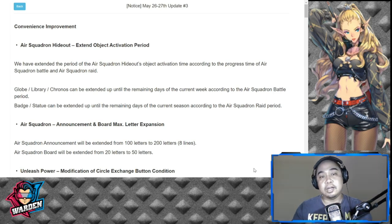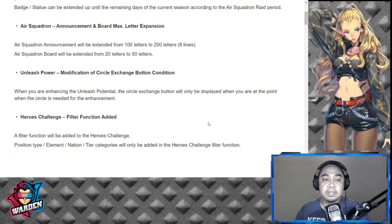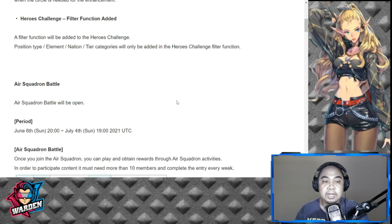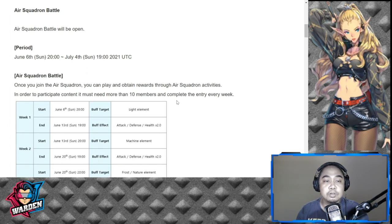Air Squadron Hideout has an extended object activation period based on the progress of the Air Squadron Battle and Air Squadron Raid. There's also an Air Squadron announcement board expansion, expected unleash potential modification, and a circle exchange button condition update. A hero challenge filter function has been added, which is great. The Air Squadron Battle open period runs from June 6th to July 4th.